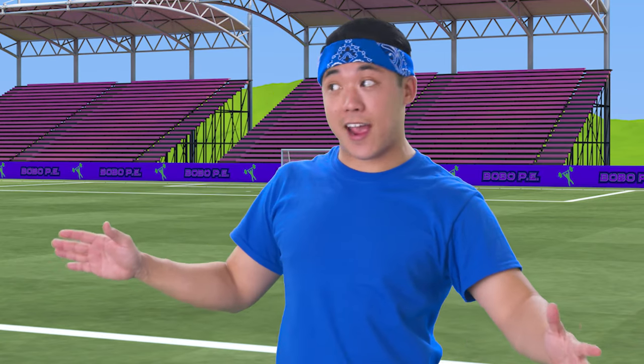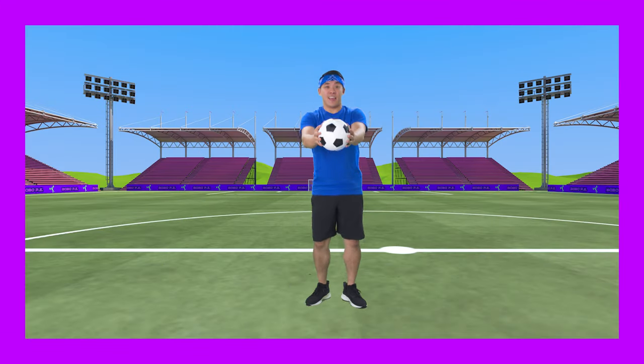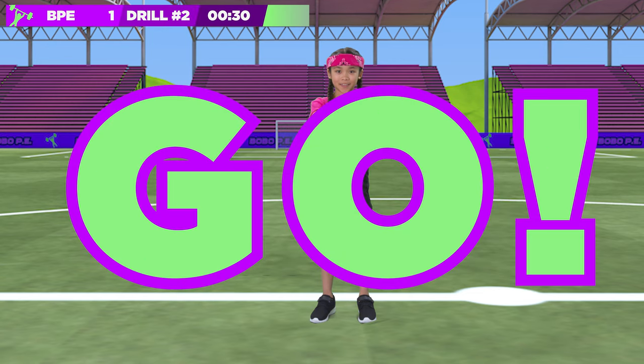Swooping in for the next one is a pterodactyl! For this drill, start standing straight, then drop down into a squat, touch the ball to the ground, then hop back into straight legs. We'll do it for 30 seconds! Ready? Go!